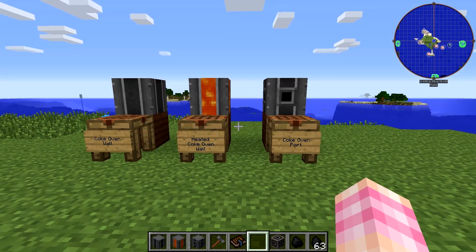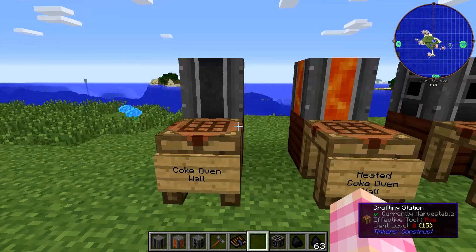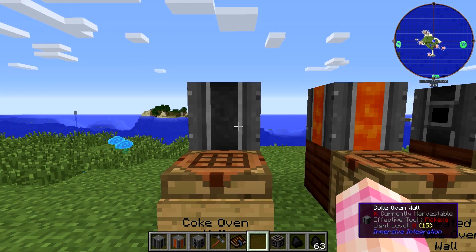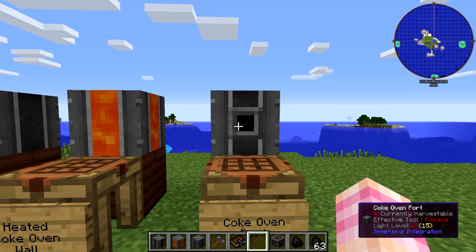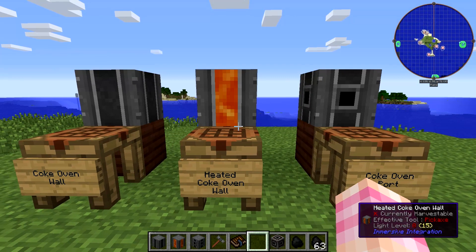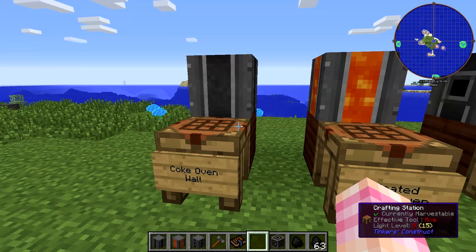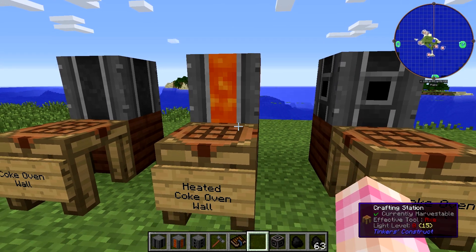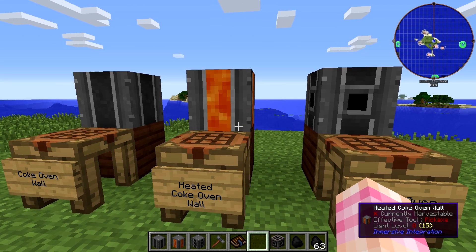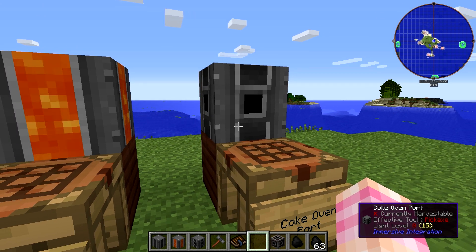You're going to need a lot of these. To build the Industrial Coke Oven, you're going to need 70 Coke Oven Walls, 60 Heated Coke Oven Walls, and 10 Coke Oven Ports. You'll need to craft the Coke Oven Wall recipe nine times to get 72, the Heated Coke Oven Wall eight times to get 64, and the Coke Oven Port recipe three times to get 12.